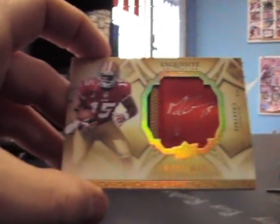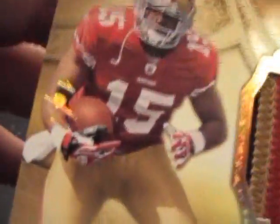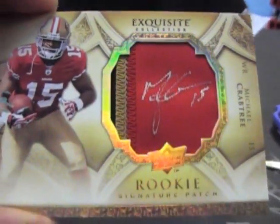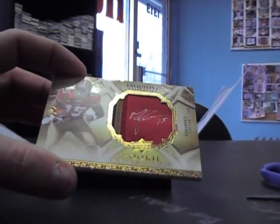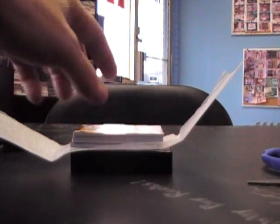Dang, dude, Frank — you made the big pulls wall, man. That's awesome. One of one Michael Crabtree rookie patch autograph. The golfer kid beside me — I looked at him when I looked at the card, I looked at him and was like, oh my God. That's the Michael Crabtree true 1-of-1 rookie patch auto. Insane. Frank, that will go on the big pulls section.